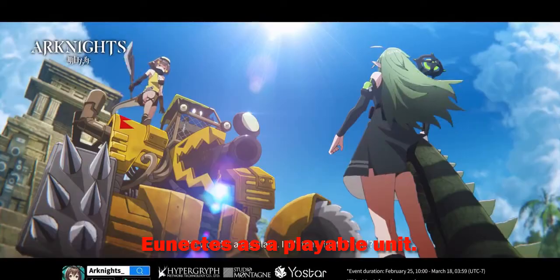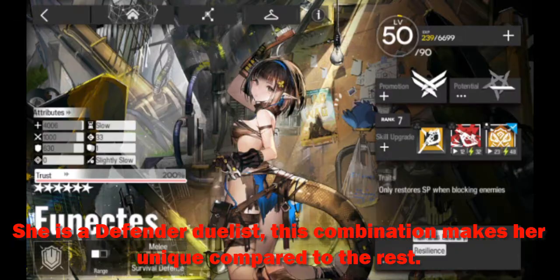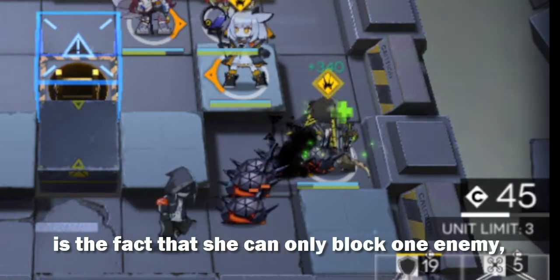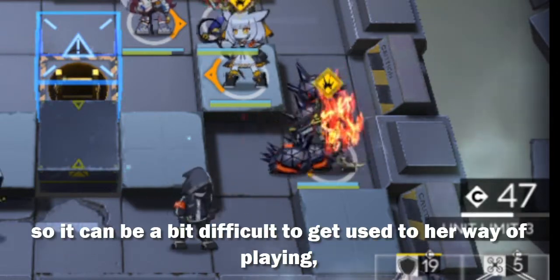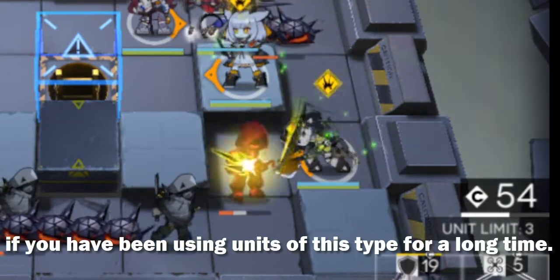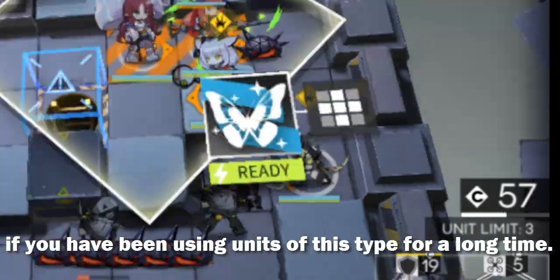Unix is a playable unit. She is a defender dualist. This combination makes her unique compared to the rest. What makes her different from all defenders is the fact that she can only block one enemy, so it can be a bit difficult to get used to her way of playing if you have been using units of this type for a long time.